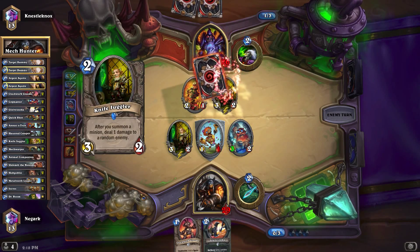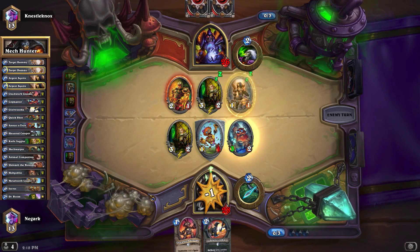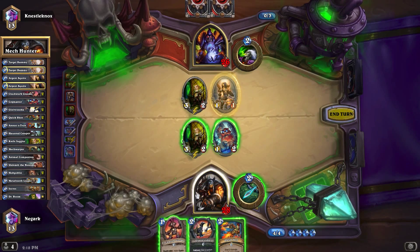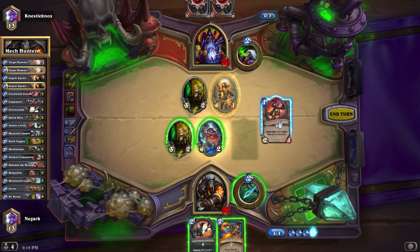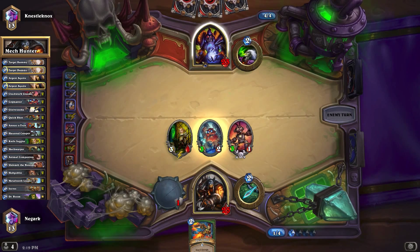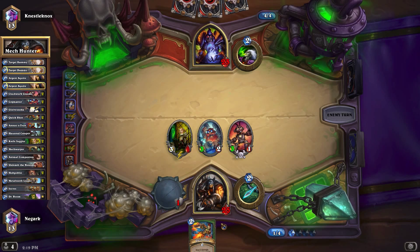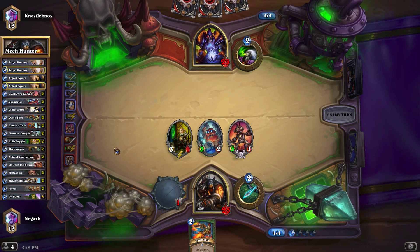He's taking a sweet time — usually an aggro Warlock would have just dropped something. An Argent Squire is usually seen in a more control-y Warlock, I will admit. But the whole thing about Hunter vs Warlock is that the Steady Shot really does a lot of damage to them, because every time I do it, it's basically saying you have one less use of your Hero Power. That's less cards that you can draw, and a lot of Warlock decks are very reliant on getting that card draw. I'm hoping to see a Hobgoblin relatively soon as well.